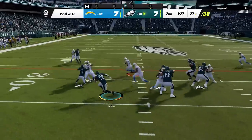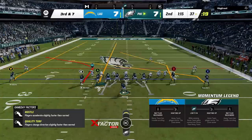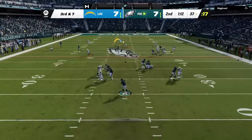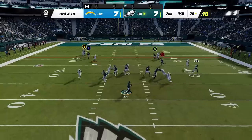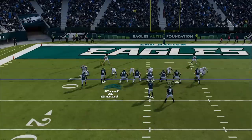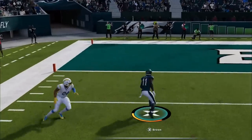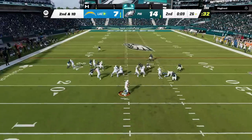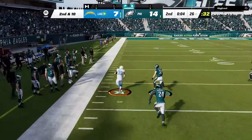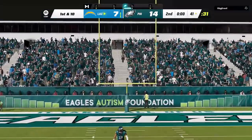Back on offense, we start pounding the rock. I switch to my Empty Y-Saint Saints fork play on third and seven, and the streaking tight end is wide open over the middle. On third and ten, I complete a tight window throw to get inside the ten, then make man coverage adjustments and make a huge play with AJ Brown to punch it in. With only ten seconds left, I was playing too soft — he hits Austin Ekeler underneath for a big catch-and-run into field goal range, cutting my lead to 14-10.